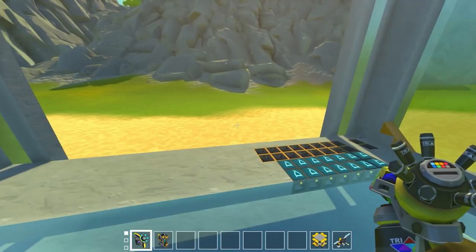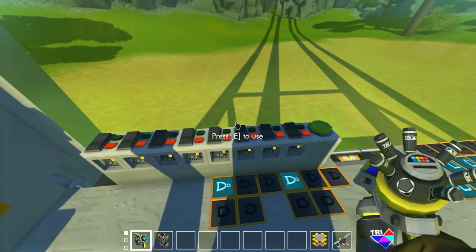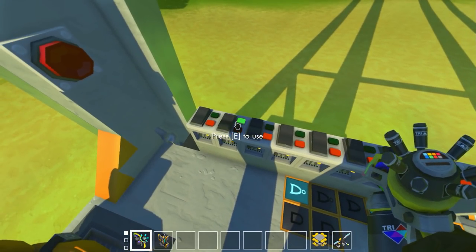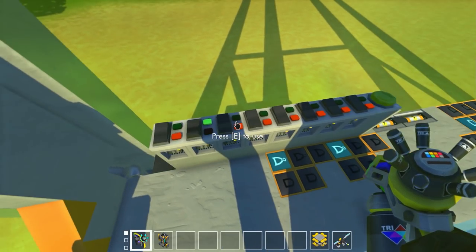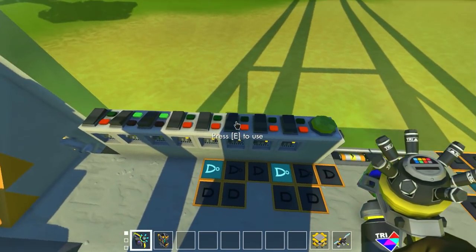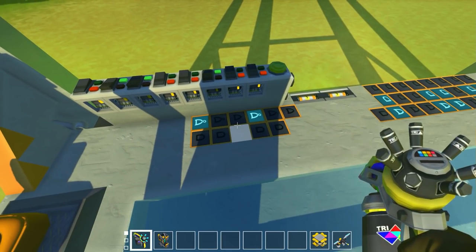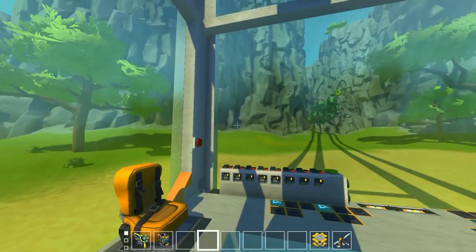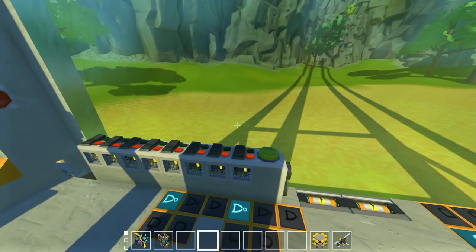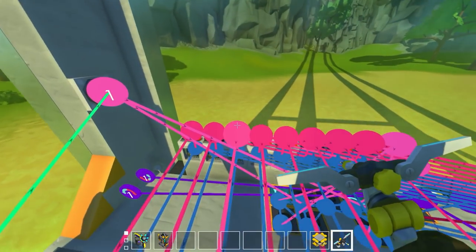If every single one of these switches is on, the math is 128 + 64 + 32 + 16 + 8 + 4 + 2 + 1, which gives us 255. The 256th number comes from having them all off — that's your 0th position. To go to the 100th floor: 64 + 32 = 96, plus 4 = 100. So 100 in binary would be 1100100. We could hook this into a number display to show which floor you're on.